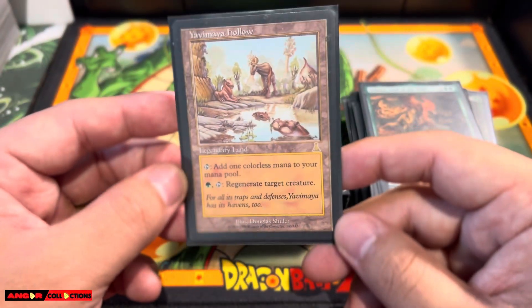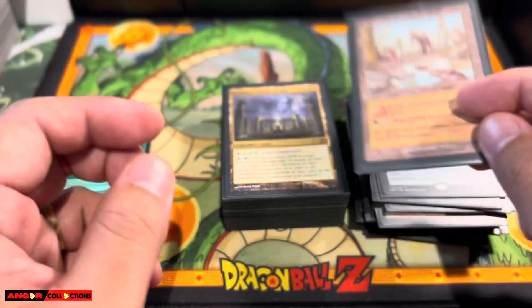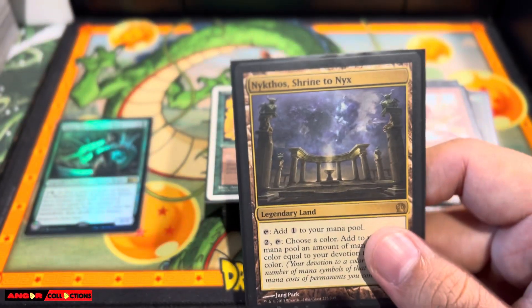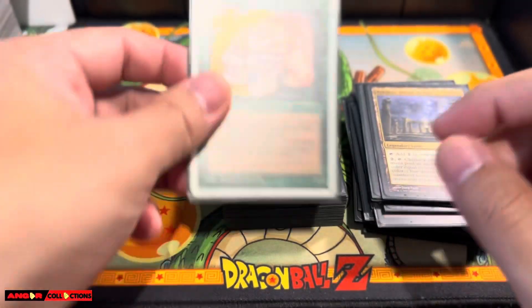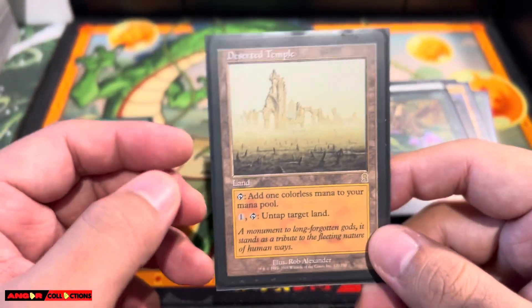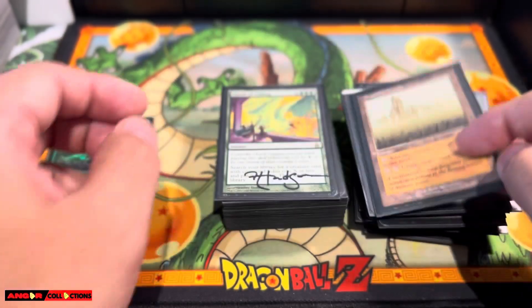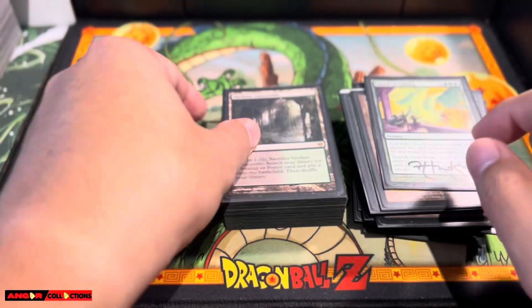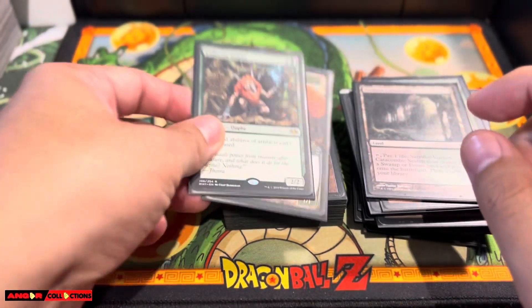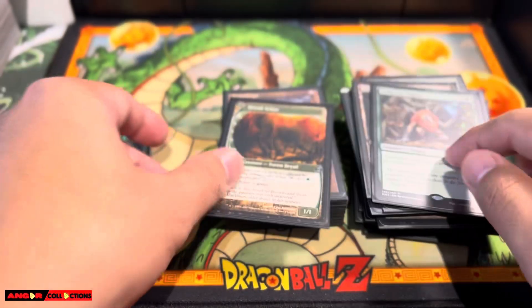Yavimaya Hollow — very powerful card, reserved list. Regenerate target creature. If one of your creatures is getting targeted by removal, you can just regenerate it. Nykthos — very powerful land. Landweaver Elves. Nature's Claim — another Destroy Target Artifact Enchantment. Deserted Temple — untap target land, untap Gaea's Cradle. Court of Callings — another tutor in the deck. Verdant Catacombs. Collector Ouphe — very powerful against a lot of your opponents.